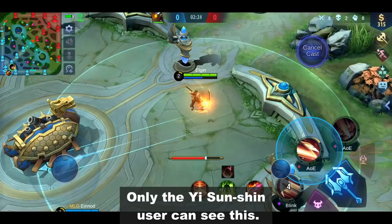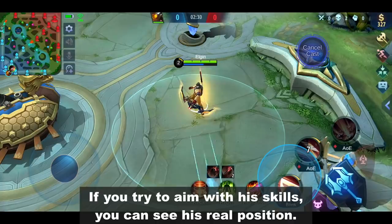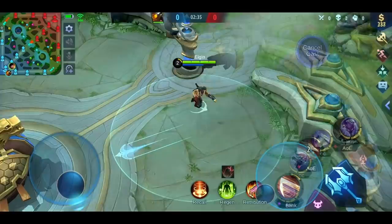Only the Yi Sun Shin user can see this. If you try to aim with his skills, you can see his real position. This can be removed by recalling.